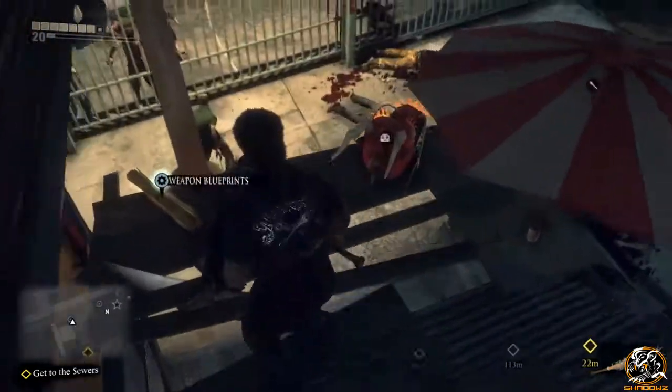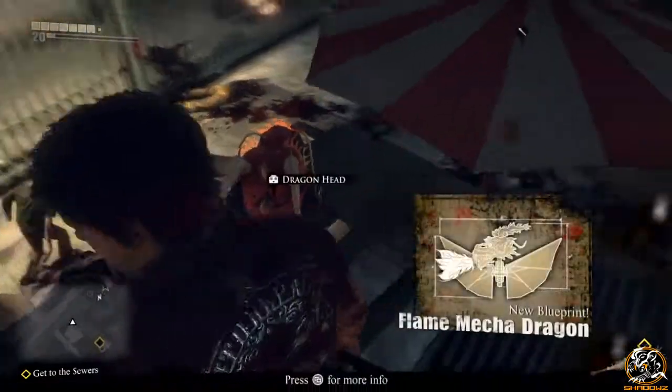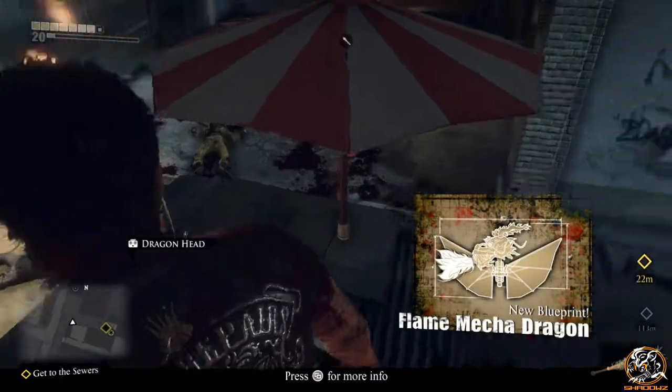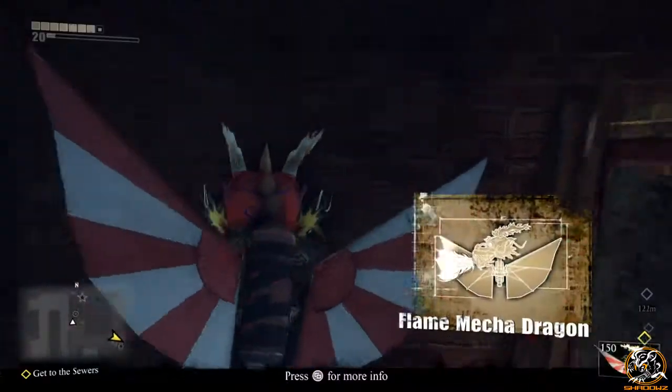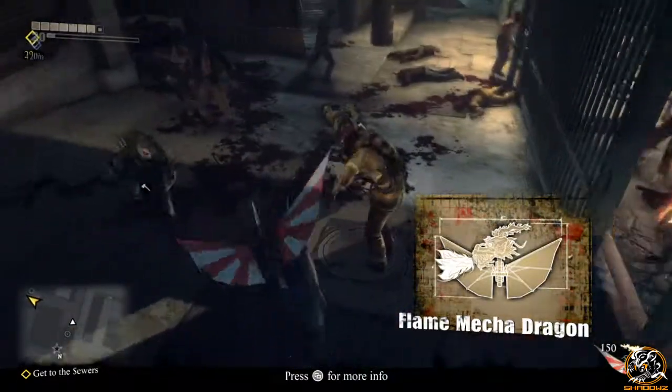As you can see, the blueprint, items, and all the weapons are right here on top of this little wooden shack. You do need to jump from the behind area to actually make the jump and reach that area.